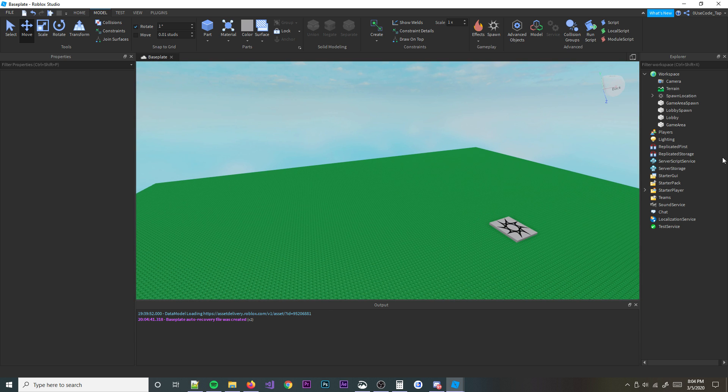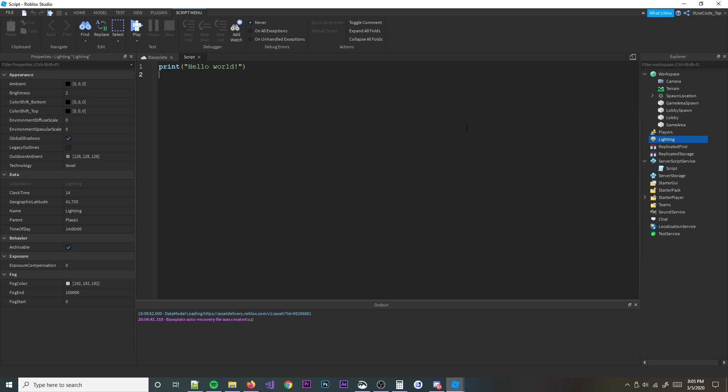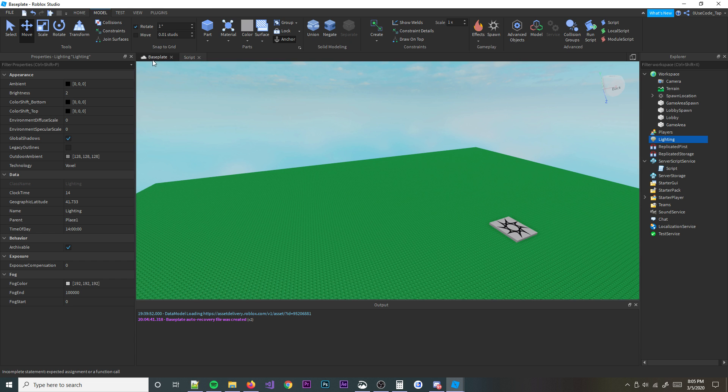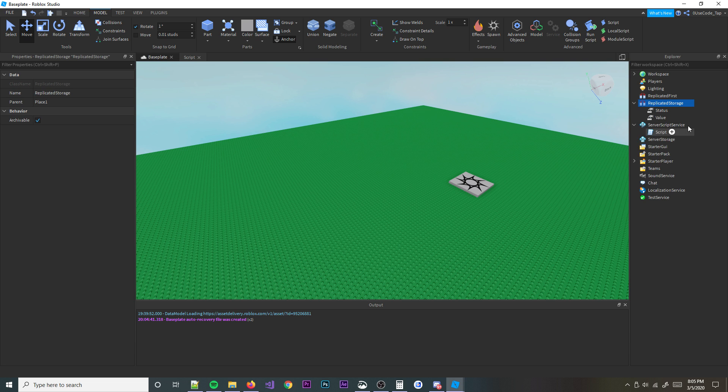Now we're going to do our scripting — it's honestly a really easy script. Let's set up a few variables. The first variable is the round length, so how long you want the actual game round to last. We'll set that equal to five for now just for testing. Then we'll set the intermission length — the lobby length — and set that equal to ten. Next, we're going to create some global values. Go to your Replicated Storage in the Explorer and create a string value renamed to status, then a boolean value called in round.